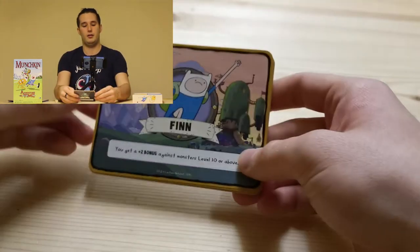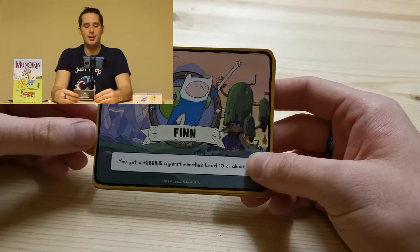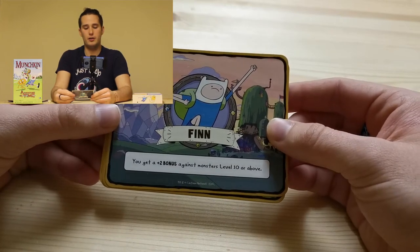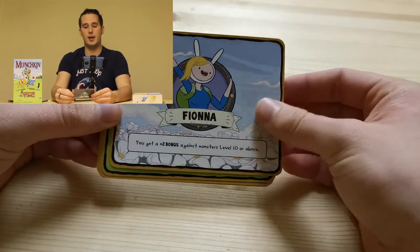We'll start by looking at the heroes you can be and what their abilities are. If you're familiar with Munchkin, you'll know that gender does come into play. So here we've got Finn — you get a plus one bonus against monsters level 10 or above. And on the other side we have Fiona with the same ability.